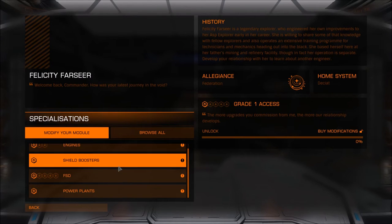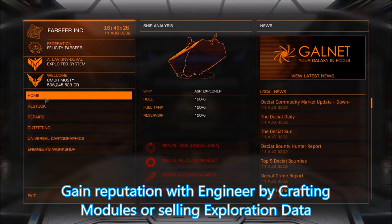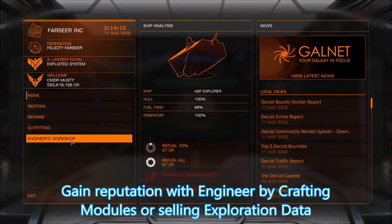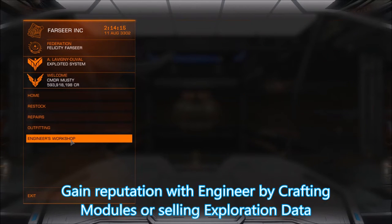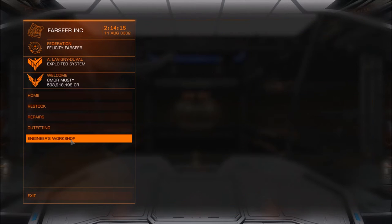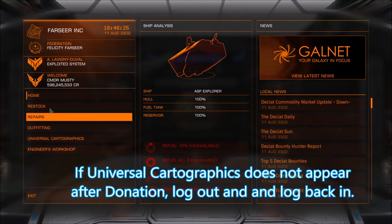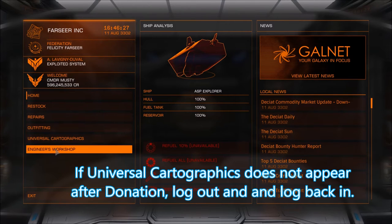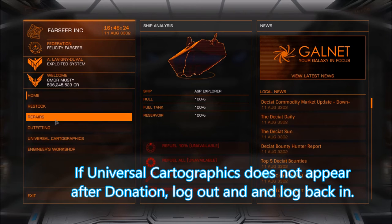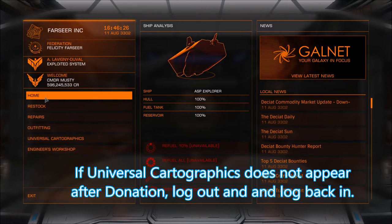Once we have donated we now have access to Felicity Farseer. Initial access grants us modifications to certain pieces of equipment: engines, shield boosters, FSD and power plants. To increase our reputation with Felicity we have two options — one is to craft modules, the other is to give her data. To sell data we need to go to the Universal Cartographers, but you'll notice when we first go there they don't exist — you must donate first. Then you may need to log in and out to reset so that they show up.